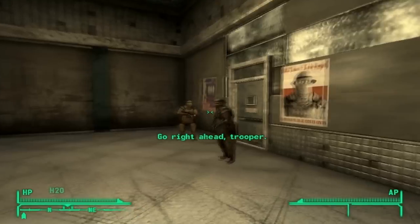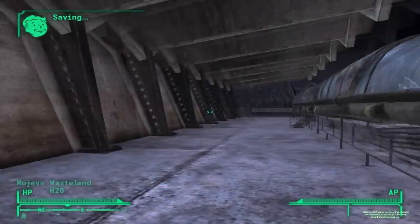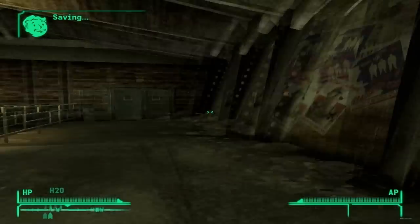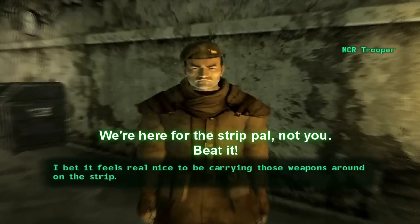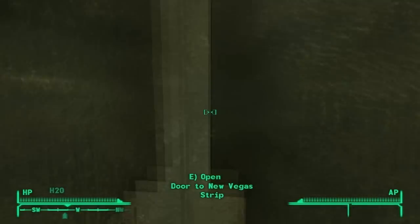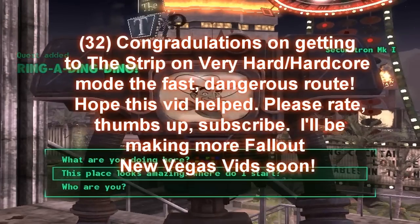Head to the door over there. There'll be NCR troopers that will attack you if you don't have your armor on. Go through into the monorails, wait there, click on it, and it will bring you to the Strip. Head inside the doors, down the stairs, and out the door — and we are here. Congratulations, pretty easy!